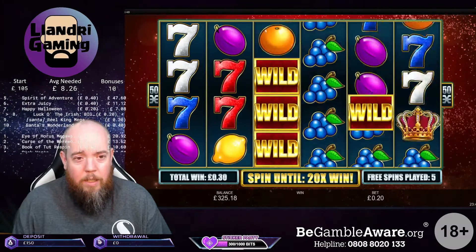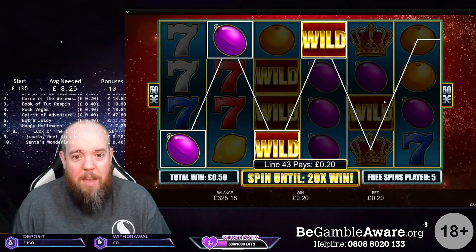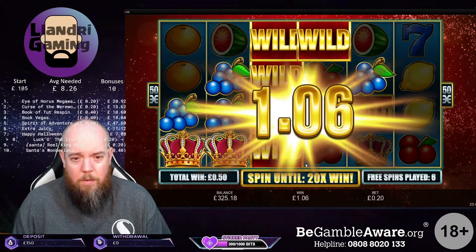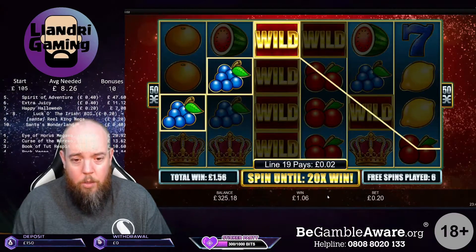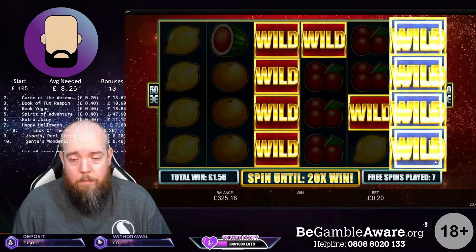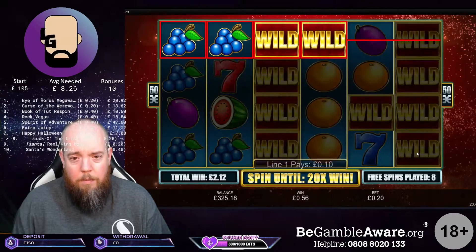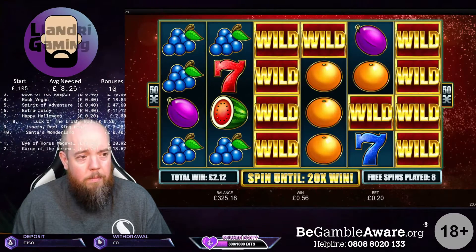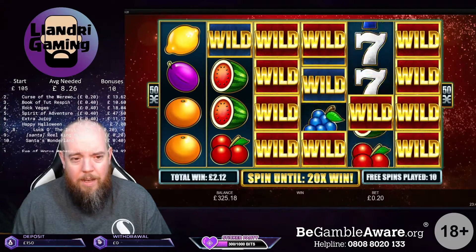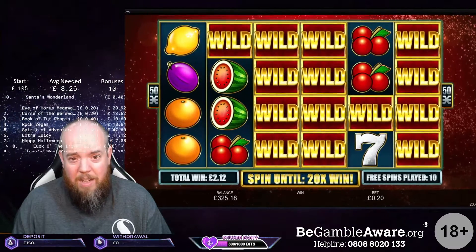I've got to get the wilds all over here and not connect over here, so you end up with... When you do get a big win it's massive. I'm a little worried with this already though. 20x is four pounds so we've got up to four pounds. Nice wilds on the end. That wild is connecting now. That wild is definitely connecting. This might actually already be it.